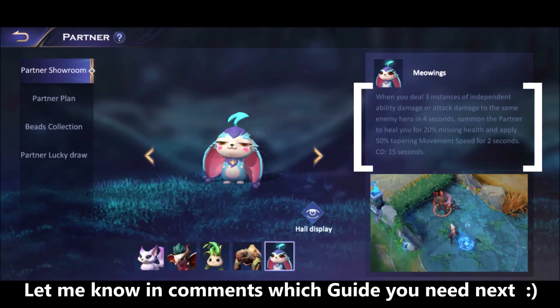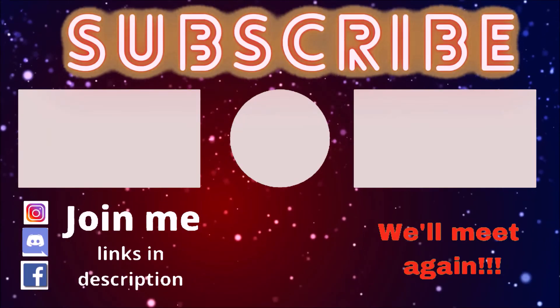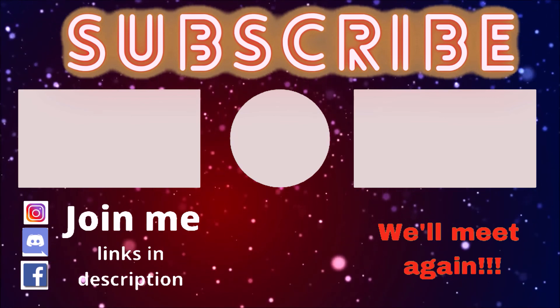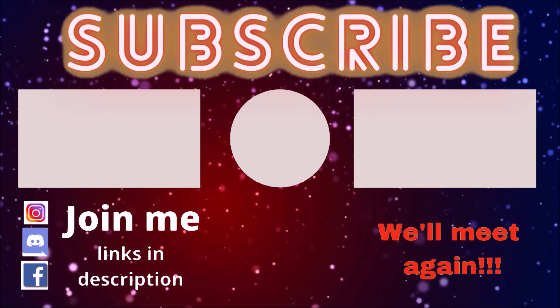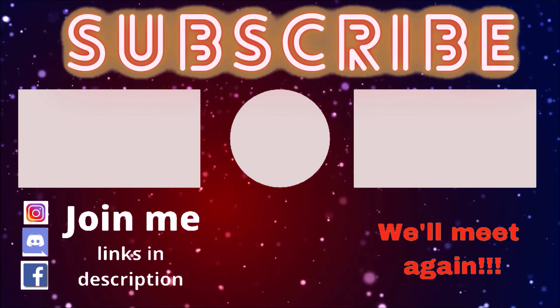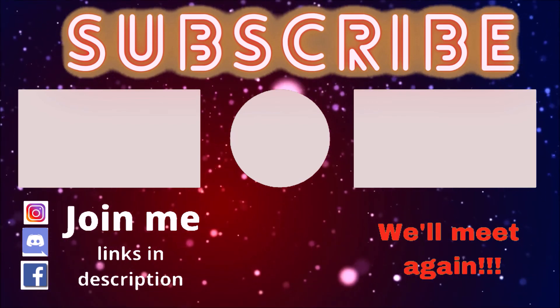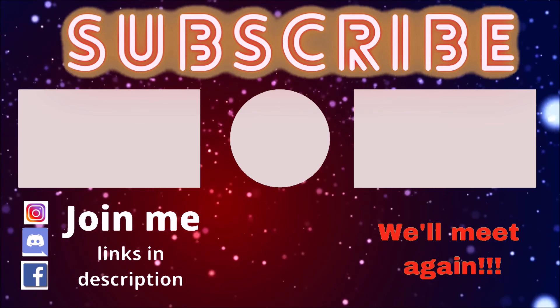For the partner program, go for Meoings because its passive is really helpful — it lets you play aggressively with HP regen and a movement speed boost. For partner program beats, prioritize movement speed, physical attack, critical strike, and lifesteal. That's all for this video — like, subscribe, turn on the notification bell, and comment below which hero guide you want next.